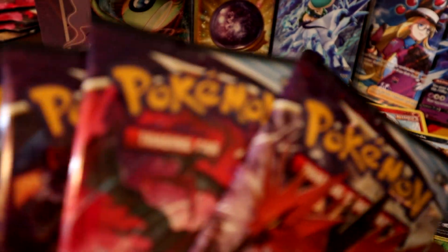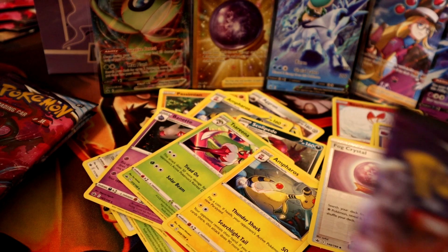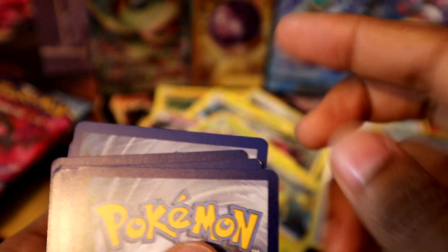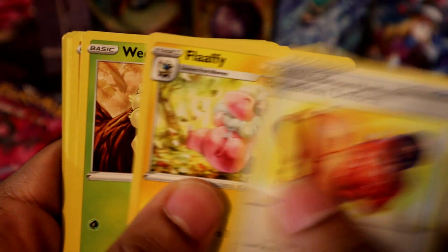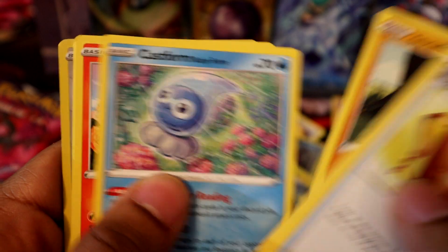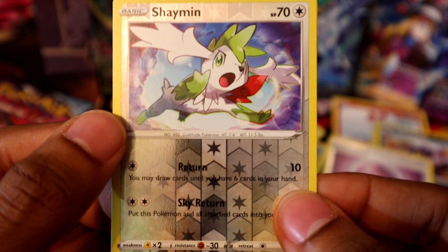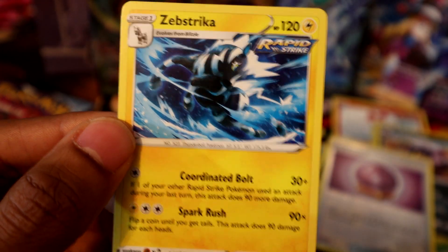Six packs left, looking for some more hits. Leaf, electric, electric, another electric — getting tons of electric energies out of this box. Salvo, Shaman, Shaman reverse holo, and a Zebstrika — don't even know if that's a target within the set.